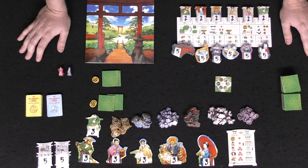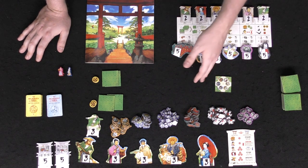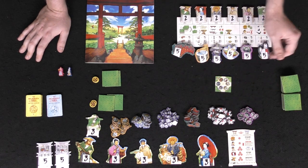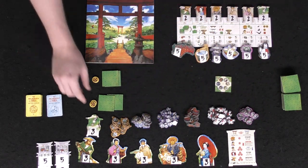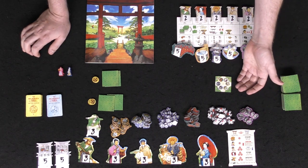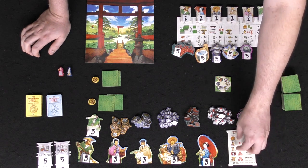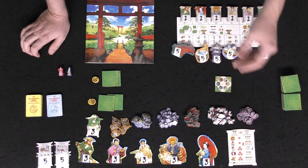There are four phases on your turn: get help if you want, expand the garden, claim any rewards or resources, and then draw back up to two tiles. To get help, spend resources or coins to choose one of the unique helper characters. They all have different abilities — one might let you discard a tile and draw two, or play two tiles and score the second with the Geisha.